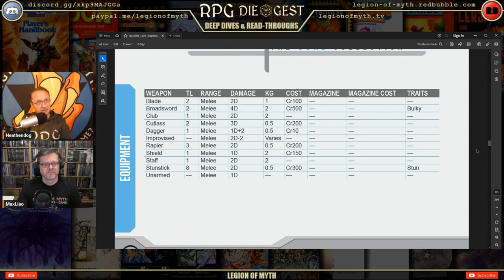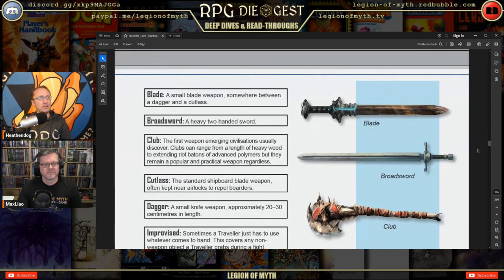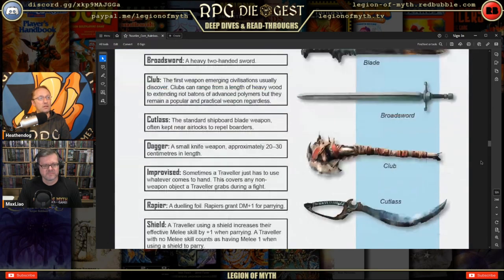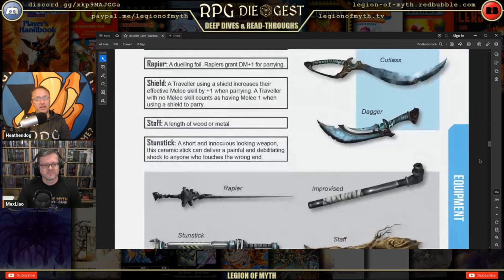Melee weapons include blade, broadsword, club, and cutlass — all tech level 1 or 2. The stun stick arrives at tech level 8. The table gives damage, cost, and traits for each weapon, though weapon traits themselves don't appear to be defined anywhere in this section.